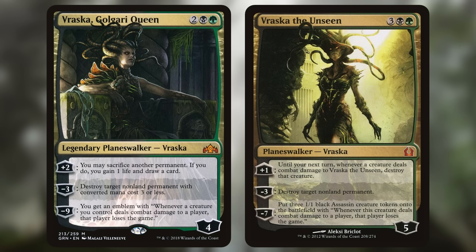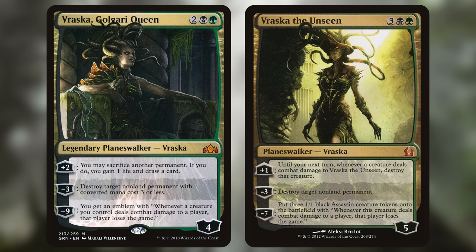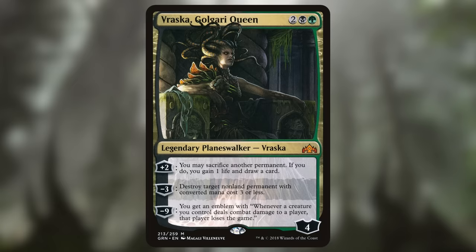Compared to Vraska the Unseen, there are pluses and minuses. While Golgari Queen doesn't provide creatures like Vraska Unseen, if you already have a board of creatures, her ability is much stronger since you can ultimate pre-combat main phase and immediately attack to make your opponent lose. Combined with the fact that she's the more playable card in general, which means you're more likely to actually see the lose the game effect happen, Vraska Golgari Queen is the highest-ranked Vraska on our list — although overall she still ends up in the middle of the pack.